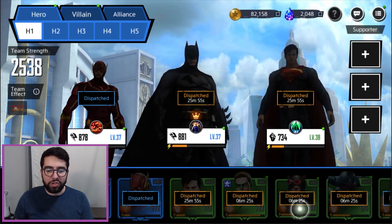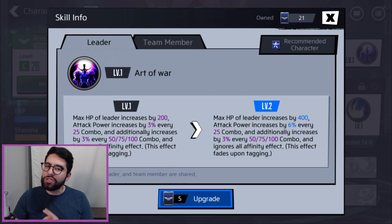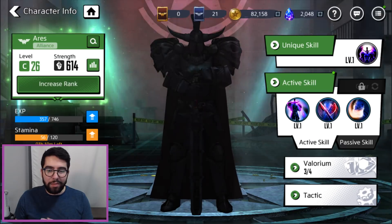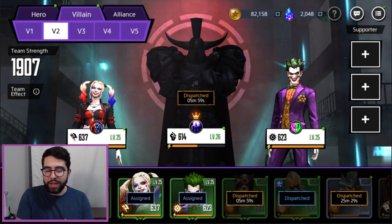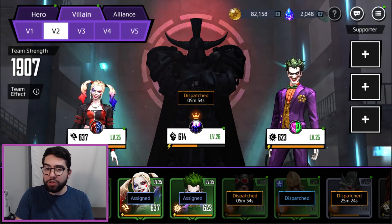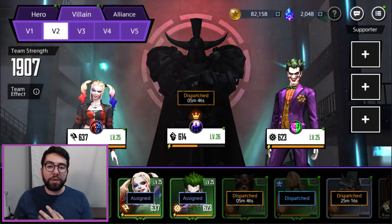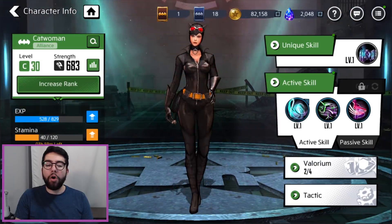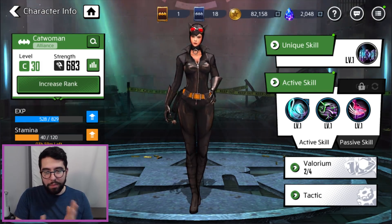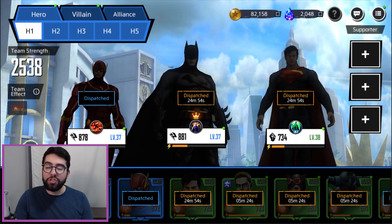I really don't feel like there's any one character that's super overpowered. Certain characters play better on their own — for example, Ares has a very good leadership ability. You can read all 30 characters' abilities and leaderships in game, and you can even do a free trial to test them in a limited setting. My recommendation: when you get free character selectors, just choose the character you like best. Keep in mind that hero or villain characters will be excluded from certain faction-exclusive events, but neutral characters can participate in both.